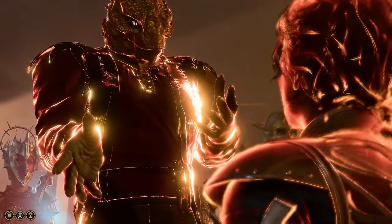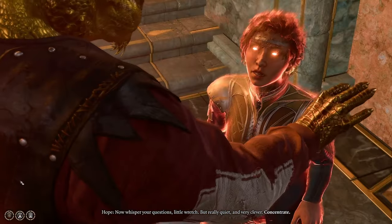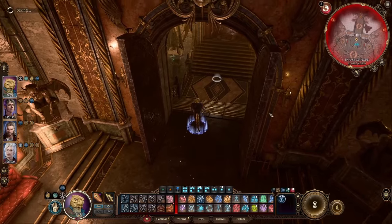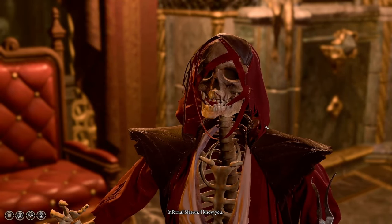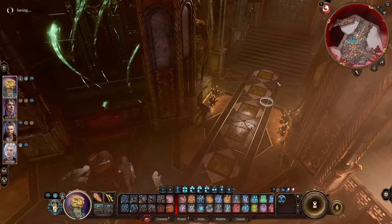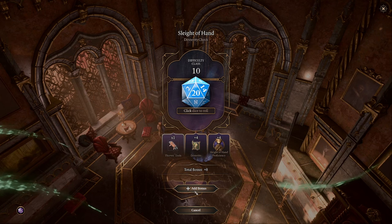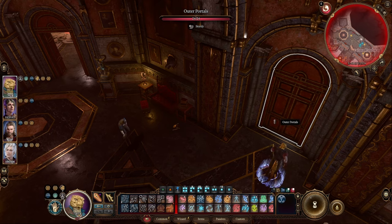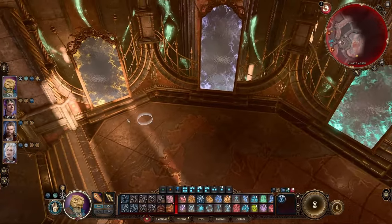After entering House of Hope, speak to Hope and get clothes that will make members of this location friendly. Head over to the first room where you can speak with Infernal Mason for a piece of lore and loot the room. Then head to the east corridor where you are free to loot all the chests. You can explore the first doors on the right to the portal room for a bit of lore and information.